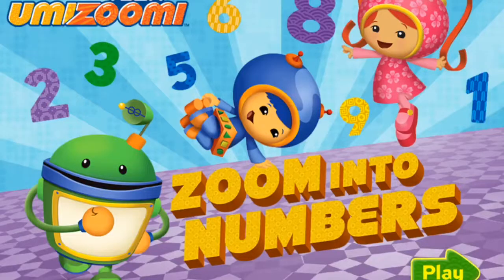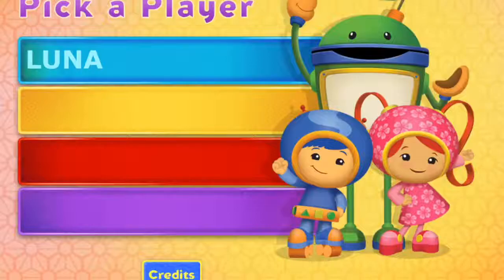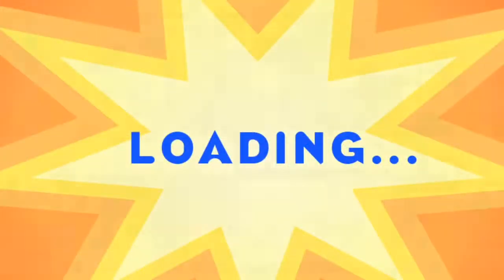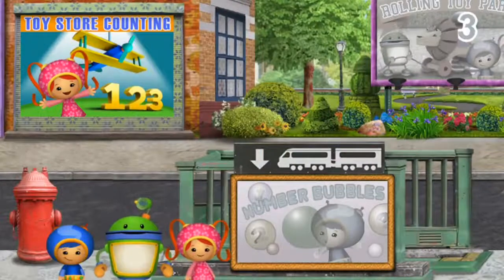Team UmiZoomi Zoom into Numbers. Press the green play button to begin. Calling all Umi — choose your name to get started. If you don't see your name, pick one of these games to play.